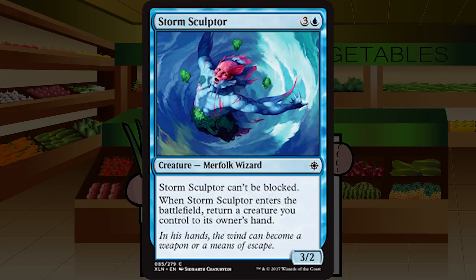Storm Sculptor is three and a blue for a 3/2 merfolk wizard at common: it can't be blocked, and when it enters the battlefield, return a creature you control to its owner's hand. This is very high variance — sometimes it's dead because it bounces itself or you have nothing to bounce, other times you bounce something with a ridiculous ETB effect and have a 3/2 unblockable. While that ceiling is high, it requires multiple good cards and time. The floor just requires your opponent keeping your board empty. I tend toward the floor when rating. C for Storm Sculptor.